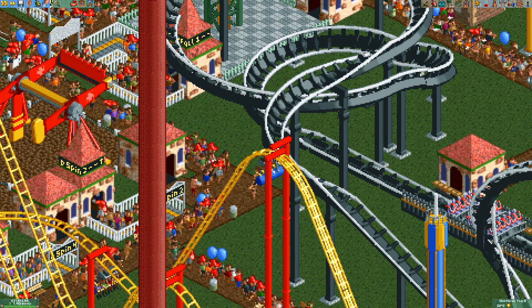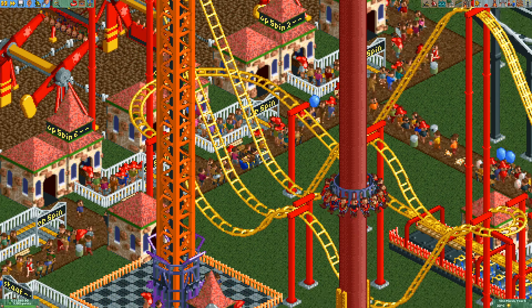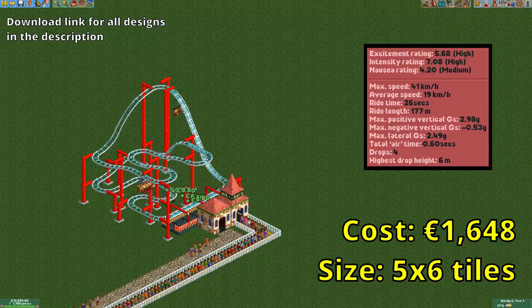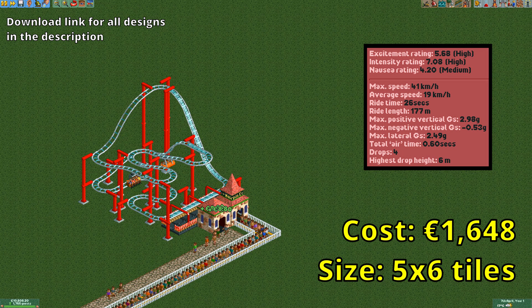The most cheap and compact design that barely meets all these stat requirements that I could come up with is this one. It's not quite as small as the smallest steel wild mouse design because it does have extra stat requirements, but it is still quite small. With more than 2000 guests per hour, it has close to the highest throughput possible on a single-station hairpin, so it is a very efficient design.